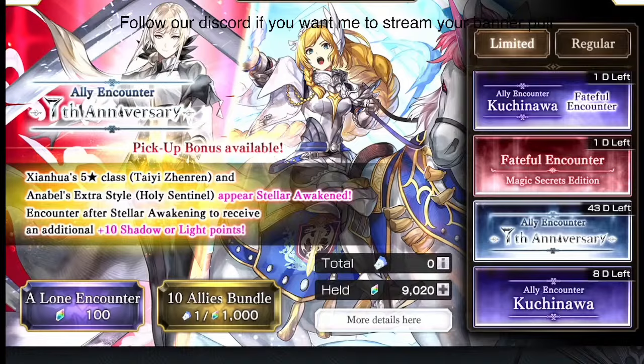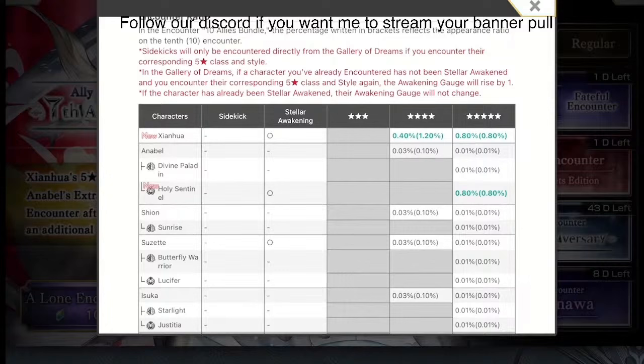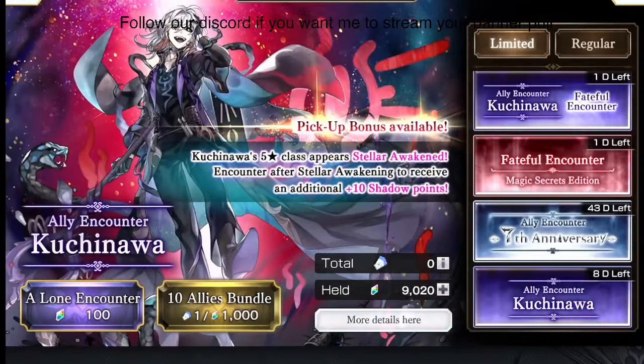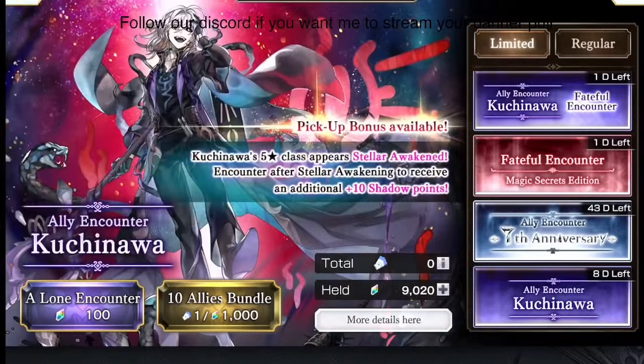Now the free banners: there's a free version of the Xianhua/Annabelle ES banner — similar to the paid one but free. It's designed for you to lose: there's only a 0.8% chance of pulling Annabelle ES and a 0.8% chance of pulling Xianhua on the 10th pull, meaning a 99.2% chance of failure. Some people in the stream got lucky — Farouk used 6k stones and got both characters for free. Between the two free banners, I'd choose the one where you have a higher chance of getting two great characters over one.